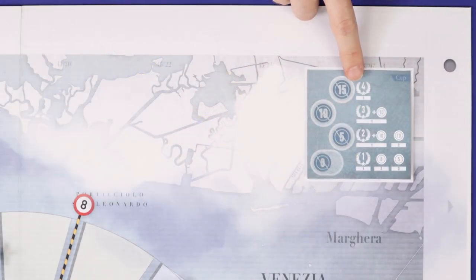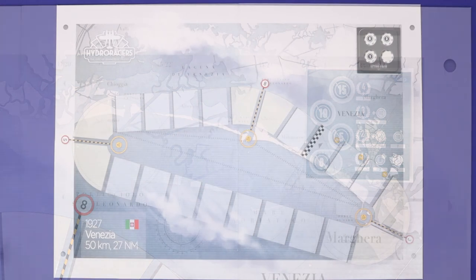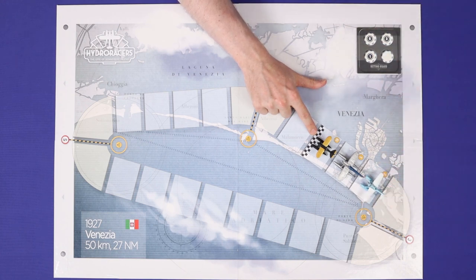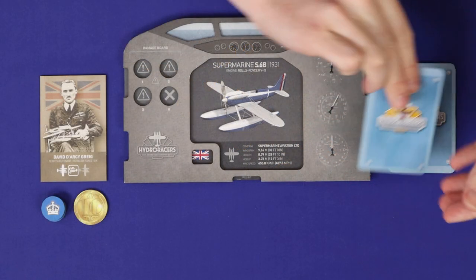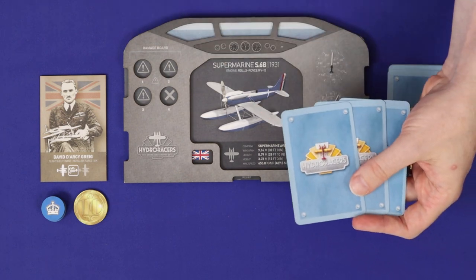Place the cut mode betting track onto the board. Then place each player's seaplane, in a random order, on the four spaces behind the start-finish line. From front to back, this will be your starting turn order. Each player draws a hand of three movement cards, and you're now ready to play.